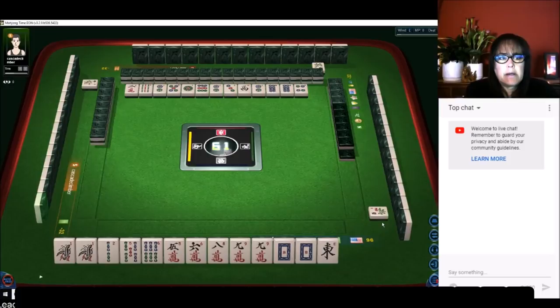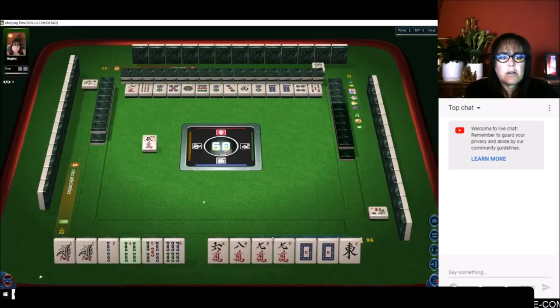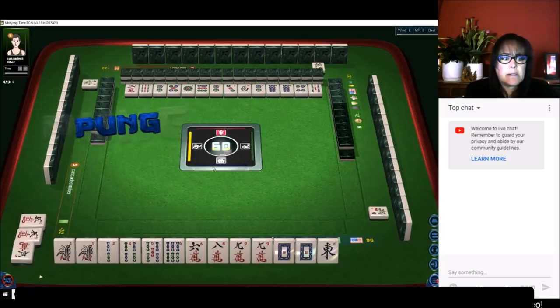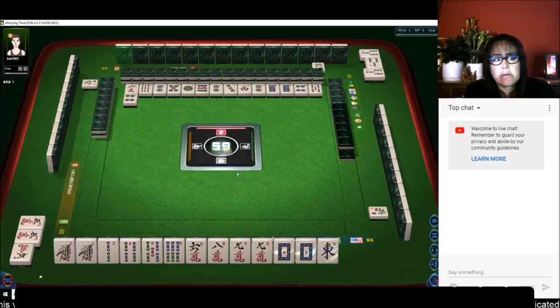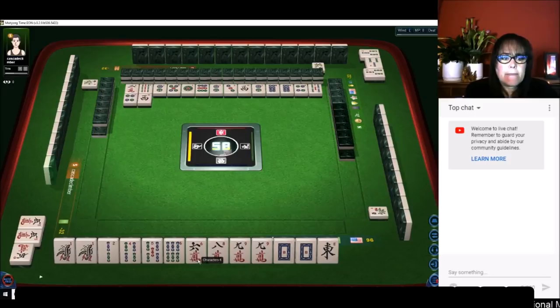Let's get rid of these cracks. It's really six of one, half dozen the other at the moment. Let's chow — oh, somebody wanted a pung out of it. Pungs take precedence over chows.